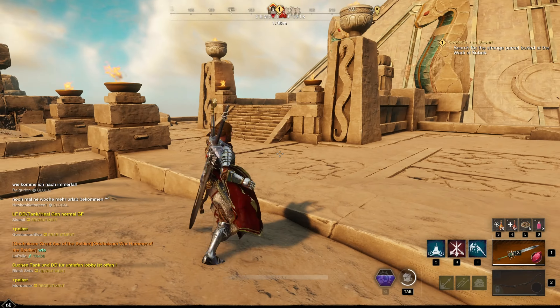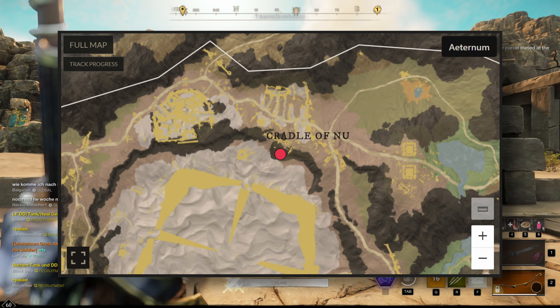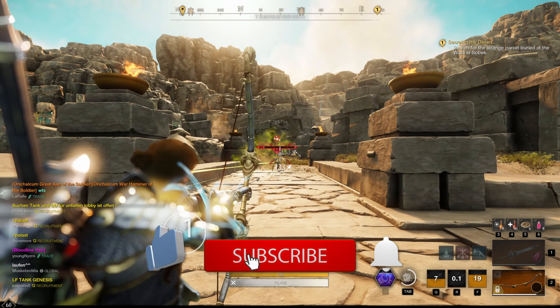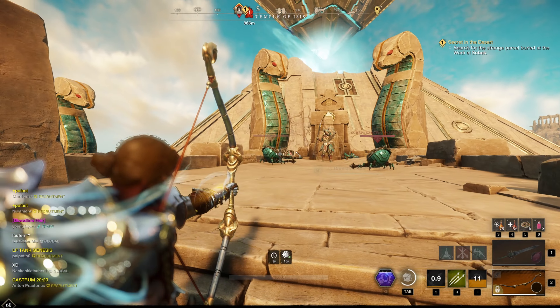Anargyra of Duet — you will find this enemy in the area Cradle of Nu. On the map you can see where exactly. This enemy is like all enemies in this list, simply tank and spank. If you play solo, make sure you always have potions with you. From this enemy you can capture three legendary items, which I will now show you.